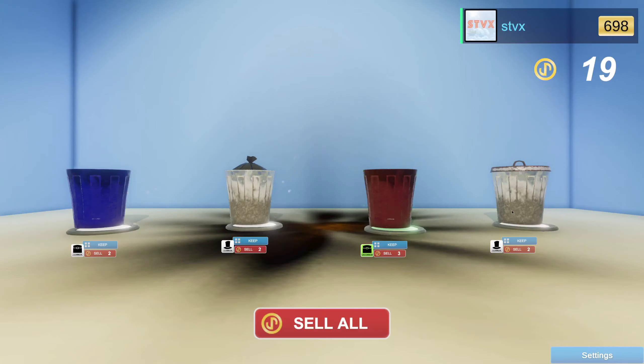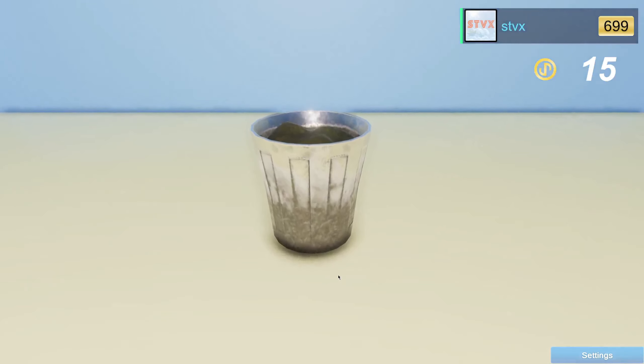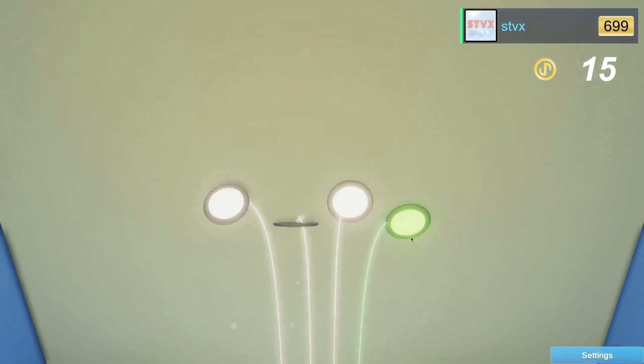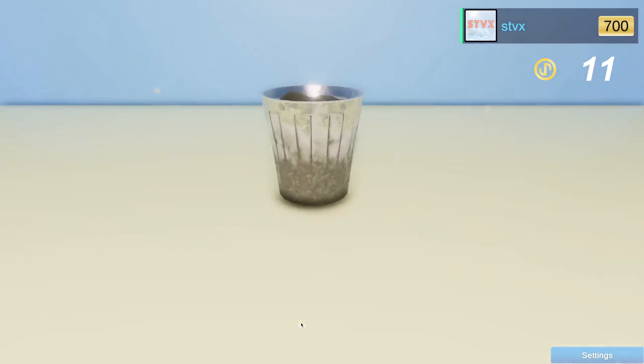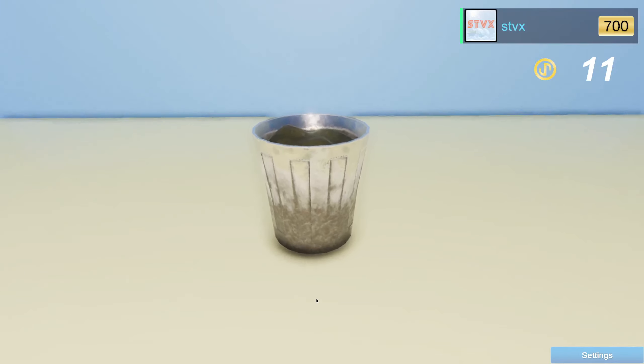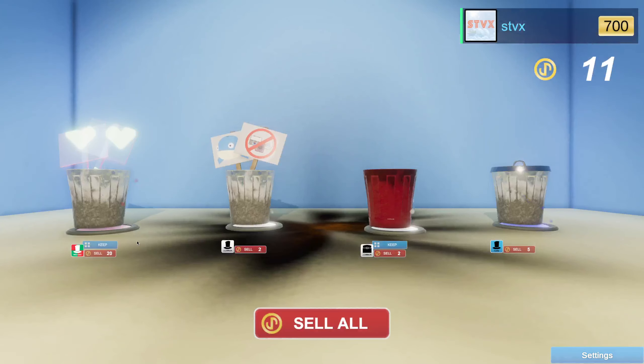Nice, they're all keepers. Honestly, we'll keep the uncommon only and just keep going, because hopefully if we do it right we could just live off our collection. Keep this uncommon. There's only a one coin difference — we hit 700, the red one over 20. I'm gonna keep it for now.